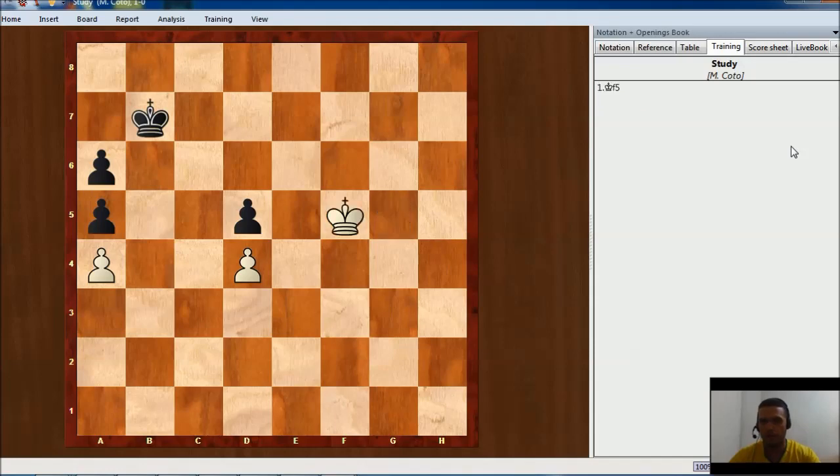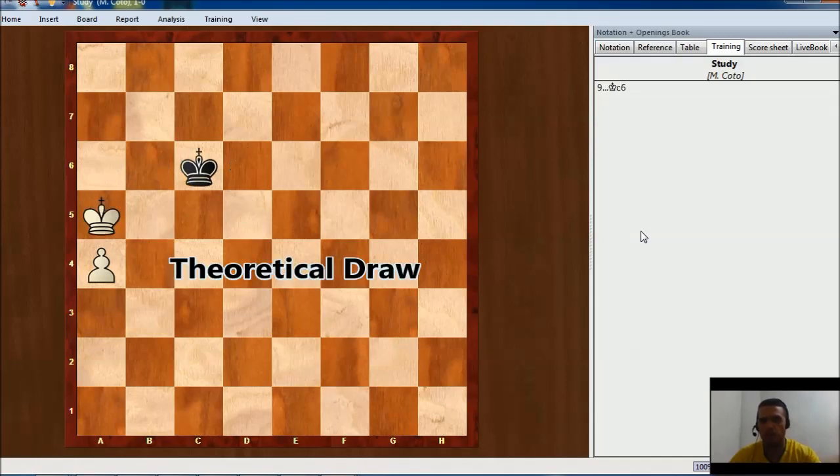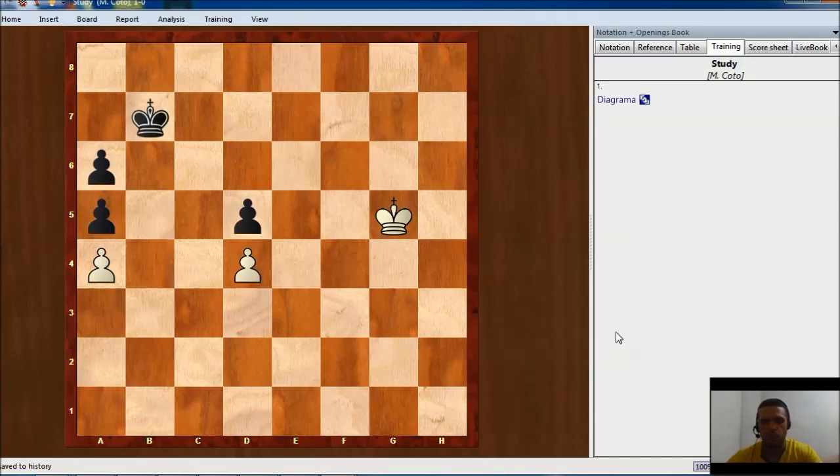Something like this doesn't work here because the black king takes the opposition. White should try to use the d-pawn as a decoy but it's not going to be enough — black king will be back on time. So capturing the d-pawn is not going to be enough for white to win. We need to find a different idea.